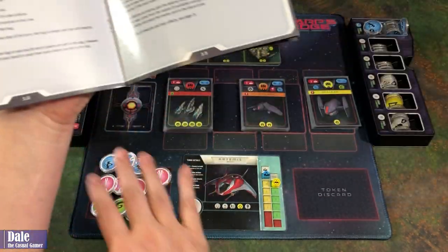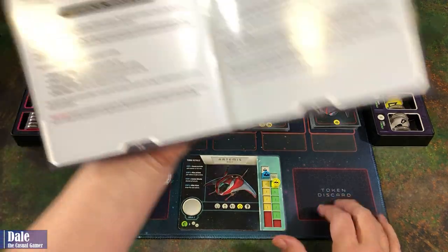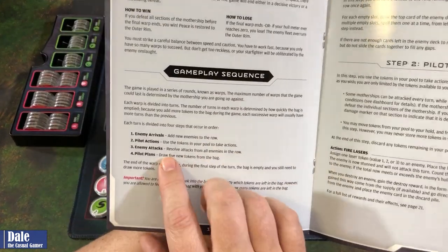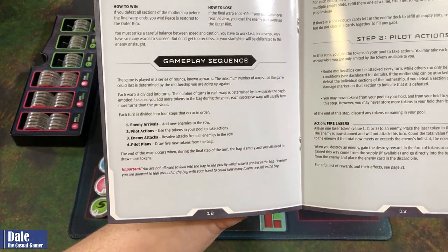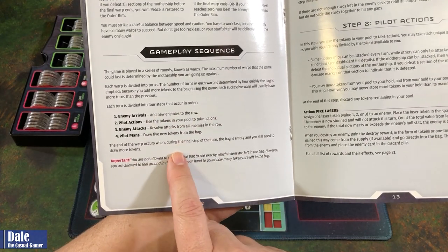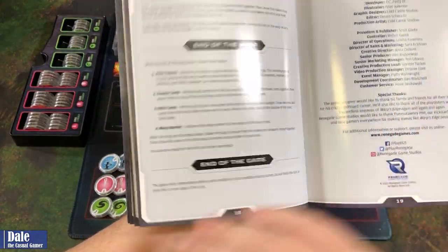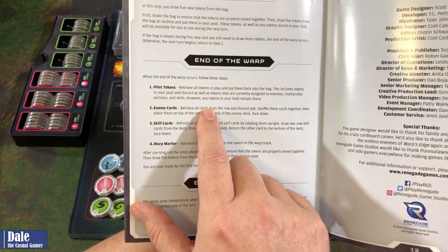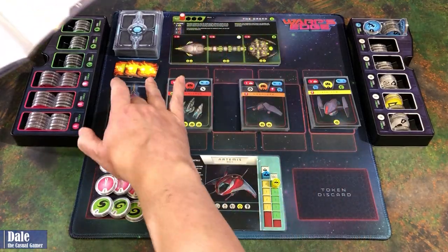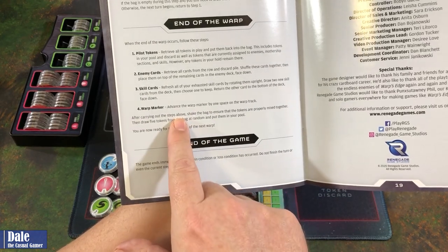For the gameplay sequence, we're going to get five tokens. The enemy is going to arrive — we'll have at least four ships out. Then the pilots take their actions using our tokens. The enemy attacks the ones that weren't stunned. Then we draw five more tokens, rinse and repeat. If we ever go to draw five tokens and can't, our warp ends — triggering a retrieval of all tokens into the bag, shuffling the ships back onto the stack, and granting additional skills while advancing the warp tracker.